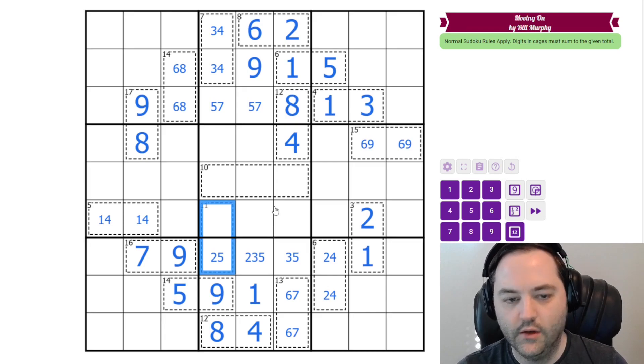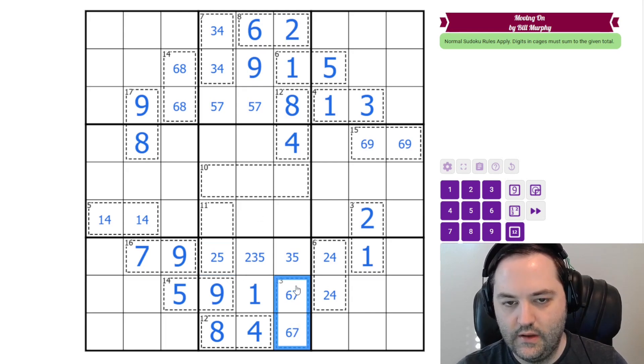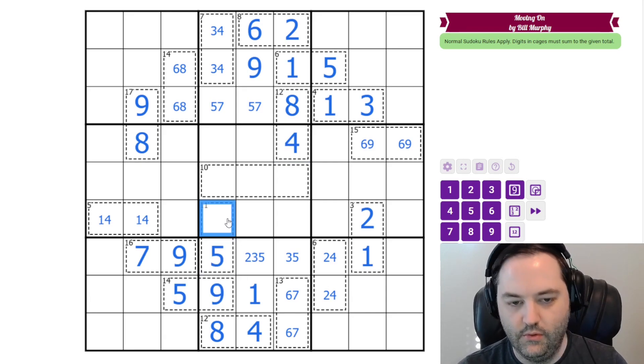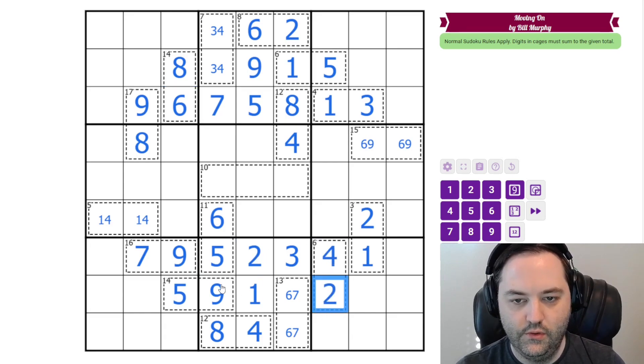So this 12 and this 11 are not analogous, so we don't have quite the same logic here. Instead of looking down at the 7 to resolve this, we're going to look at this 9 here. 2 would have to go with 9, so instead we have 5, 6. The 5 places 7 and 5. The 5 here places 3 and 2. The 8 here resolves our 6, 8. And the 2 resolves 4, 2.